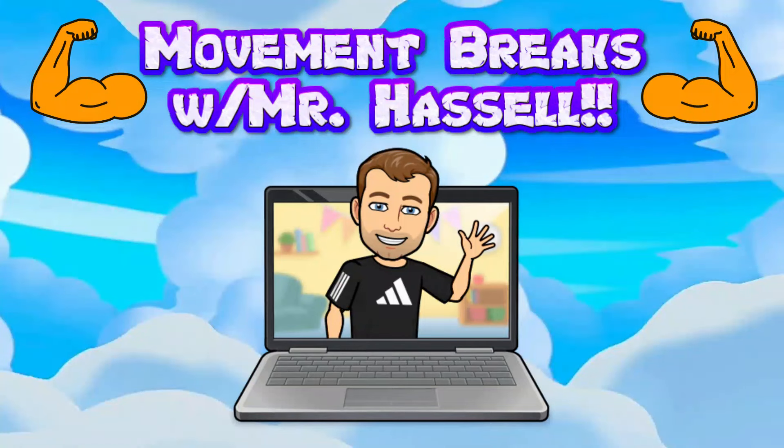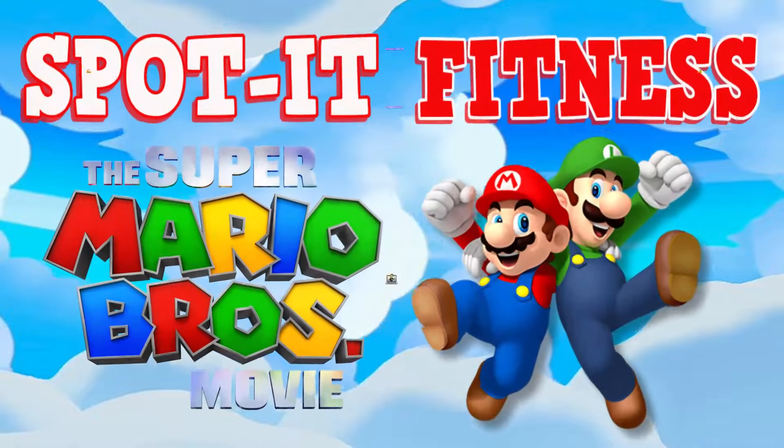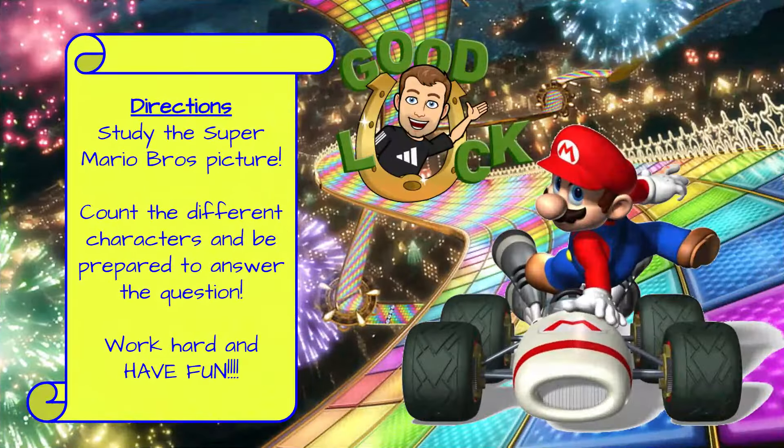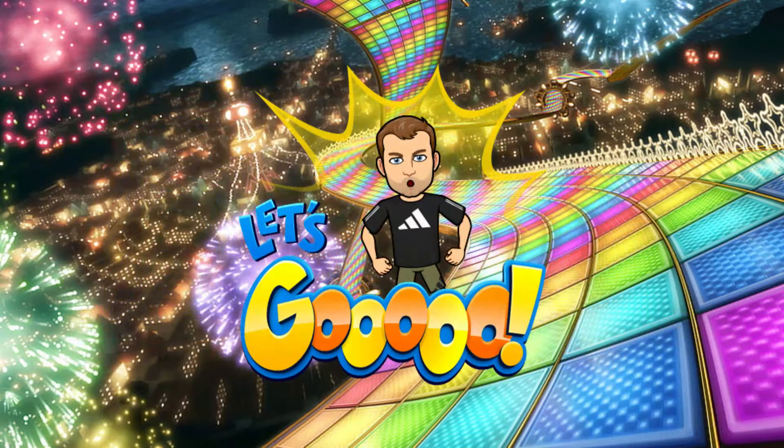Hello and welcome to another edition of Movement Breaks with Mr. Hassel. Today's Movement Break is Super Mario Edition. Your job is to study the Mario Brothers picture, count different characters, and be prepared to answer the question. Each picture will be shown twice and will be up on the screen for about 10 seconds. Make sure you have enough space, get ready, and let's go!